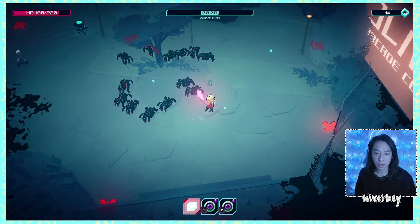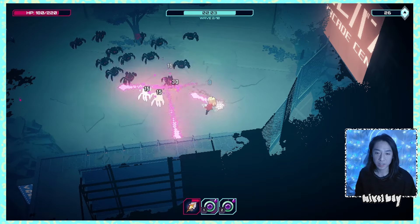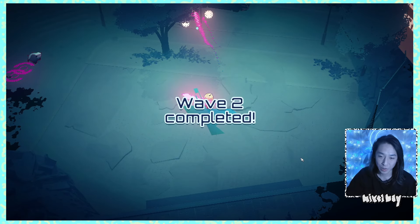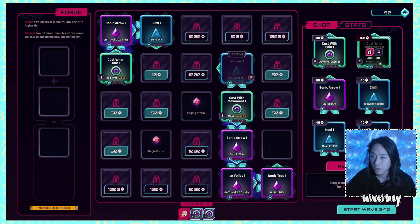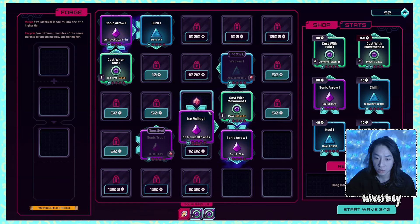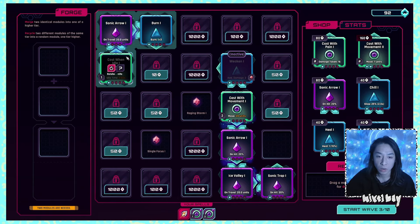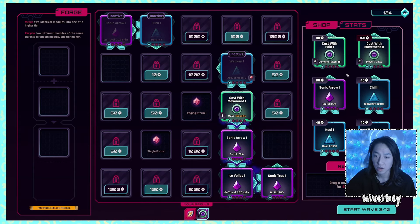Not in the game today, definitely made some mistakes. The cast when idle spell is way better — I just totally replaced the wrong one. Move seven units, cast with movement — how come this one is 24 units? Is it because I have so many spells? It's just way harder to cast.